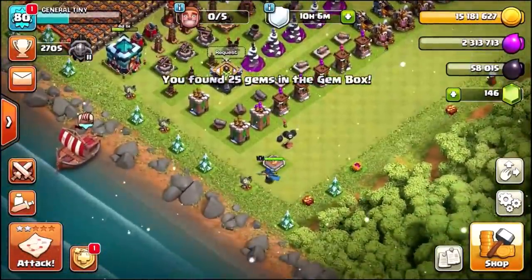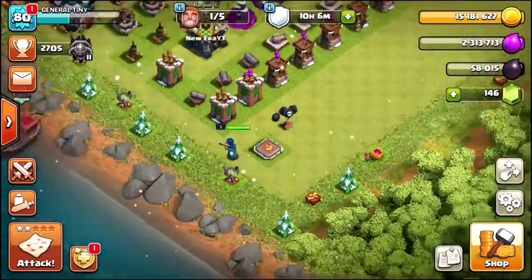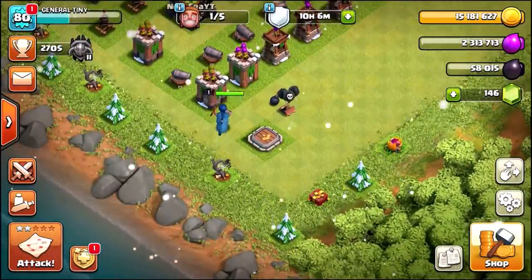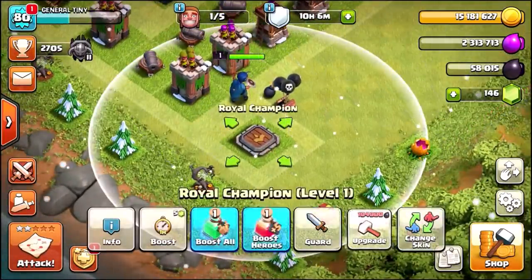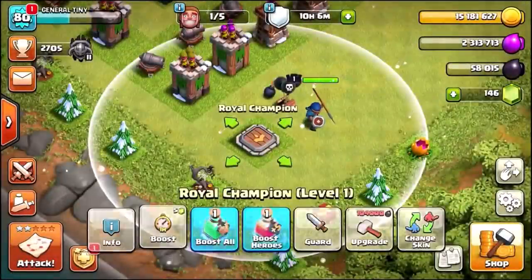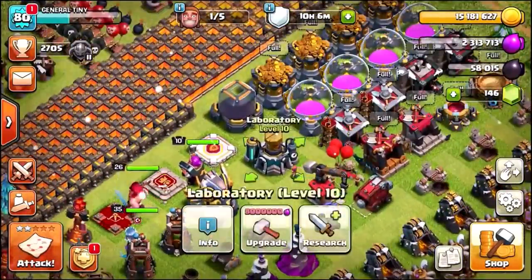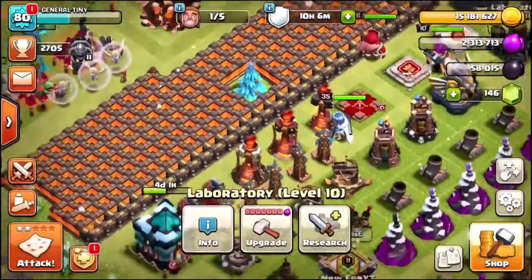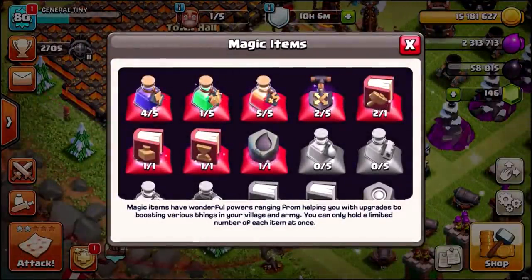I'm kind of feeling to get the Royal Champion up to level five — I feel like that would be really helpful and might let me max out the base quicker. Let's check it out: 104,000 dark elixir! I thought it was going to be a lot cheaper — she's an expensive hero, so we're not upgrading her just yet. Let's check the laboratory — nothing there either.